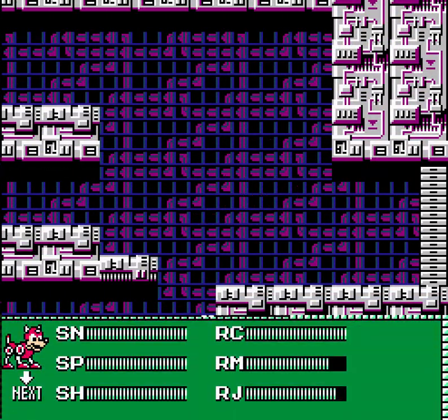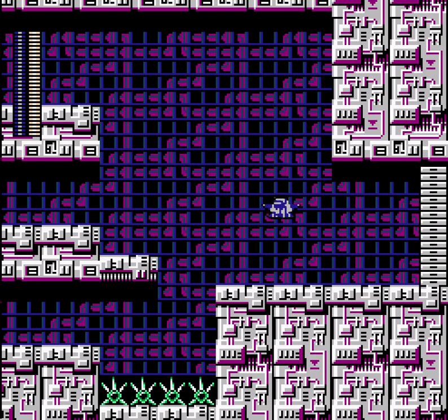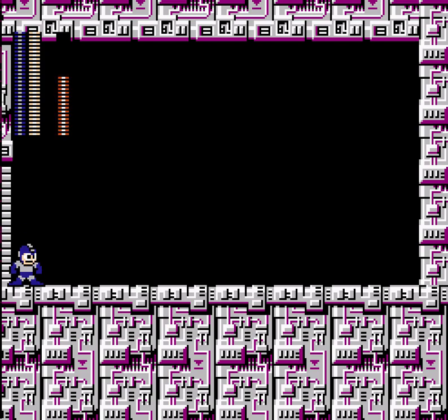This isn't really that bad a Rush Jet section, because they don't have that many obstacles, and they give you plenty of energy, just in case. But we've got a boss. Huh, this room's empty — where could the boss be? Well, it's Yellow Devil.